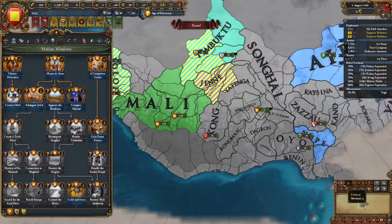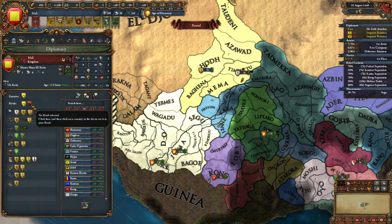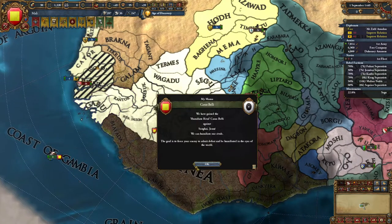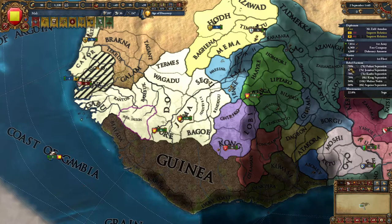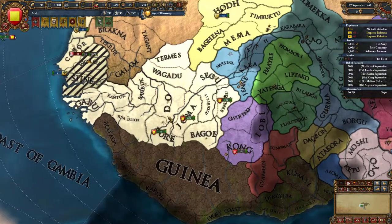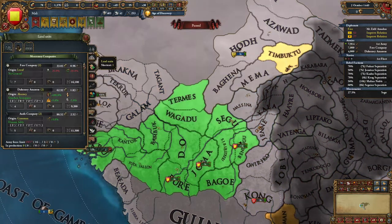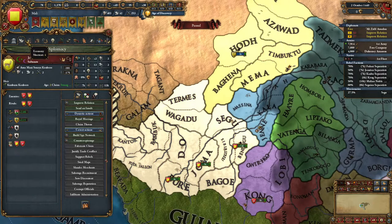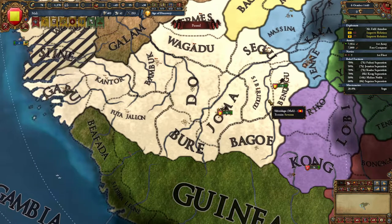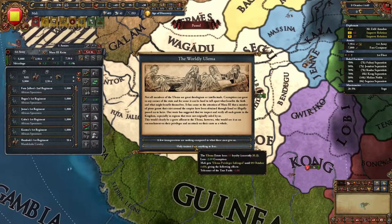We now have permanent claims on this area. Timbuktu is a vassal so that doesn't make a big difference. We can rival Djenne and Songhai — that's fine. Everyone here is already friends with one another, which is kind of annoying. Lots and lots of rebels — noble rebels can go away. We're losing 12 ducats a month — probably just from mercs. We'll disband that stack and build regular troops.